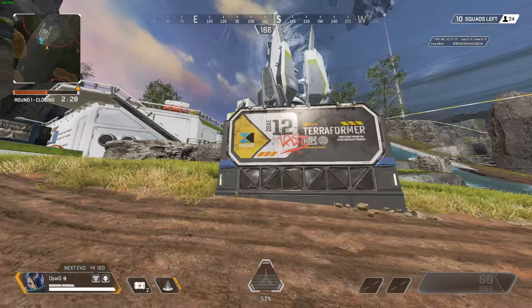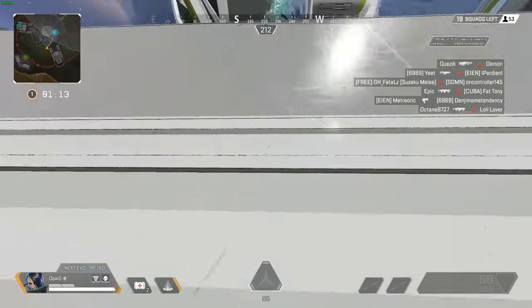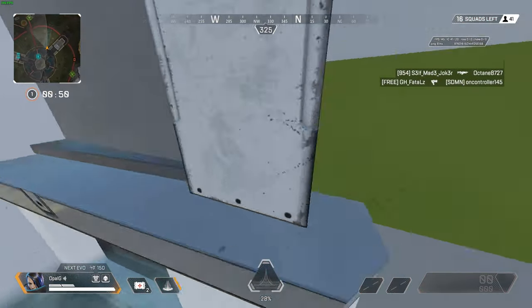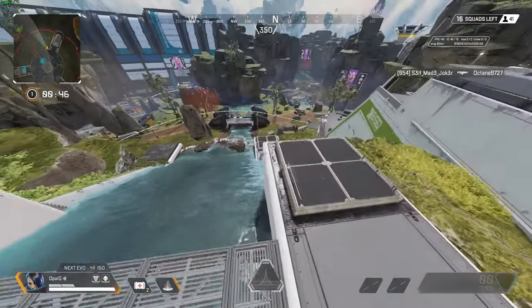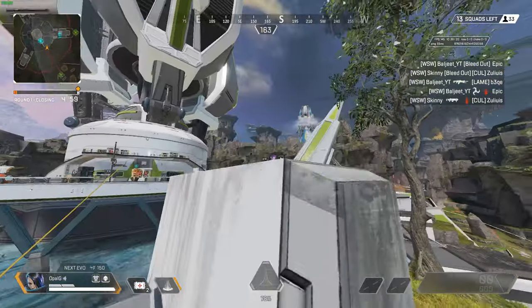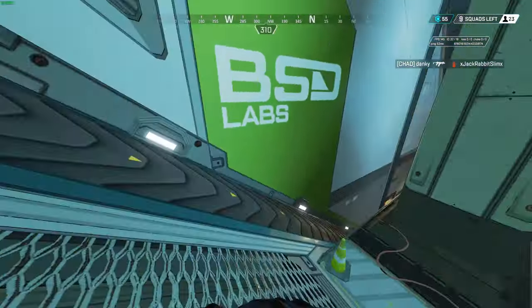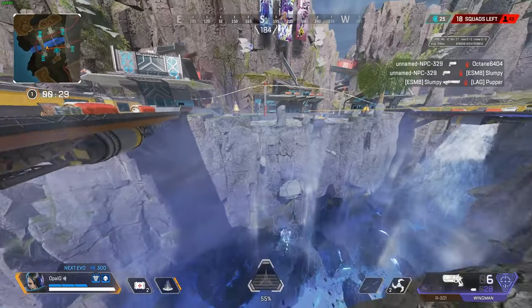Terraformer is mainly good for height-gaining legends. This is pretty self-explanatory, but I don't see people using these to get over the wall — you can go on either side, pretty good for quick escapes. You can super jump on top of the rail system to then climb the wall and get height advantage. Lastly, you can wall bounce onto this ledge to hide or heal from your enemies.